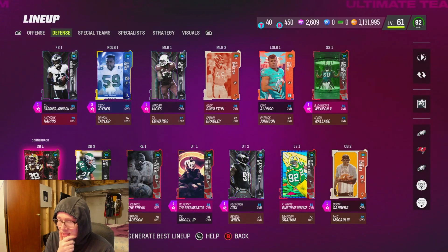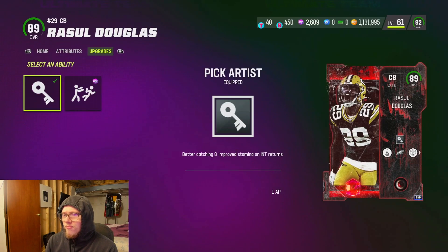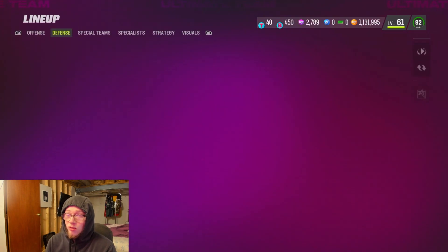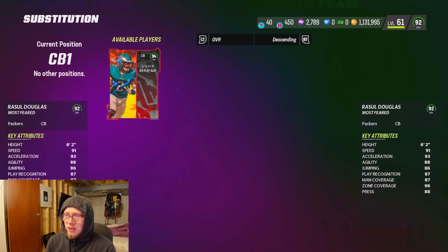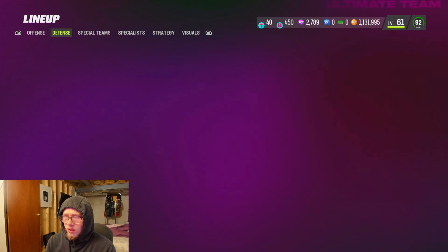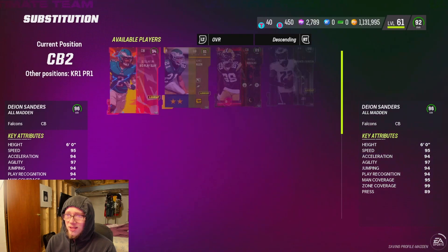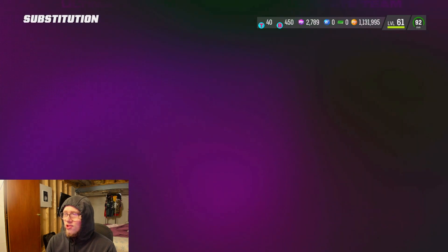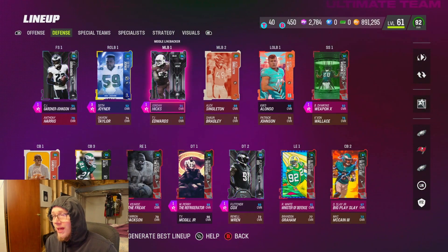Basically how we're gonna run the DBs — we are removing Russell Douglas, his time here is done. We're replacing him with Eric Allen, who's probably going to get an upgrade here very soon. I'm actually gonna put Darius Slay over Deon at cornerback two, because personally I don't know this Deon — he's hit or miss. Big Play Slay is going to make plays, that's what he does, so I'm putting Slay at CB2.